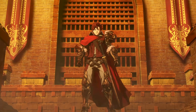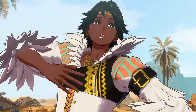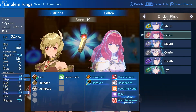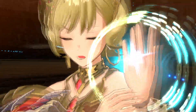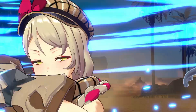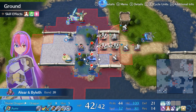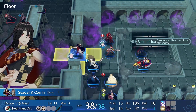Beyond the emblems themselves, Fire Emblem Engage introduces many new faces and personalities to the fold. They are all capable of equipping emblem rings, resulting in a wide range of potential combinations of units and emblems. Be sure to experiment with different combinations to best utilize your emblems and their abilities. You would do well to remember that the tide of battle depends on your strategy.